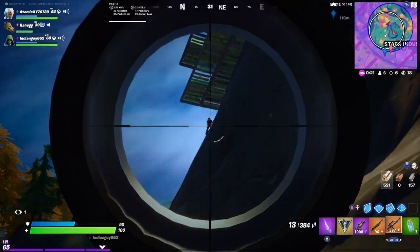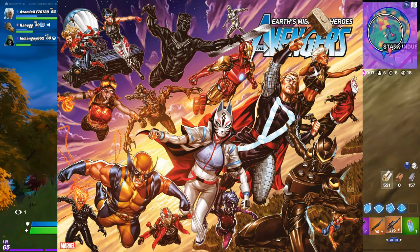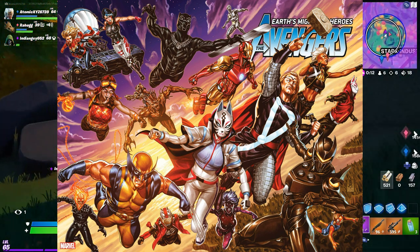So without further ado, let's get right into it. Very recently, Donald Mustard actually released this picture on his Twitter feed, and it has a bunch of superheroes that are in-game and some that are not even in-game yet.